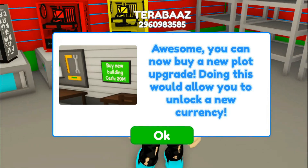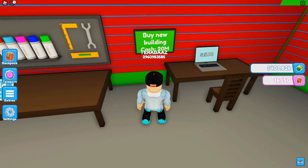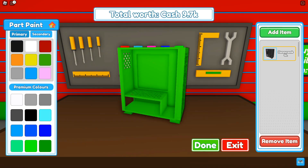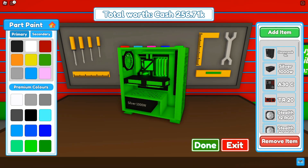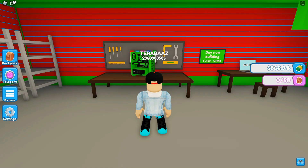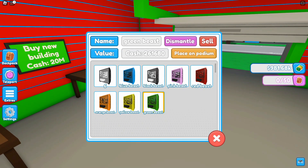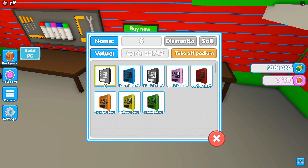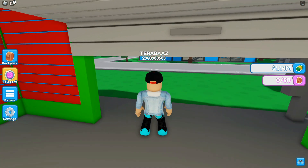Awesome - we can now buy a new plot upgrade, which will unlock a new currency! But the next building costs 20 million, so we still have to build more setups. Making a green and black setup. Instead of selling PCs we should place them on the podium for passive income. Naming it 'Green Beast', saving and placing it on the podium. We're almost at 1 million. Selling the worthless older computers - taking them off podiums and selling them.